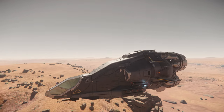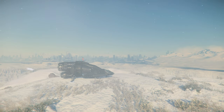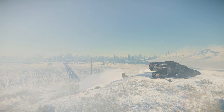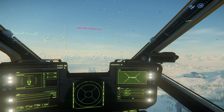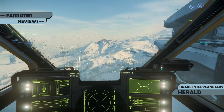Sometimes less is more. But sometimes less is just less? The Herald looks like Drake's engineers attached a cockpit to an engine block, so how does that stack up in game? I'm Farrister, and in this video I review the Star Citizen ship, the Drake Herald.